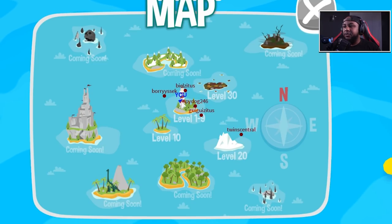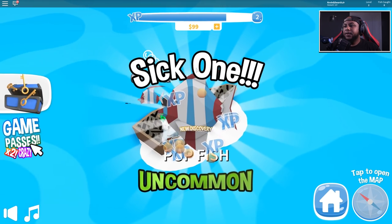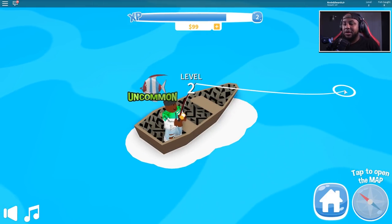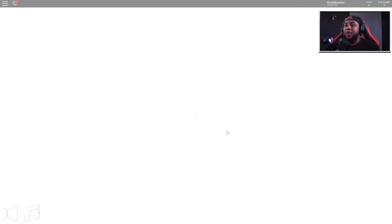We got different levels - level five will take us over, level ten is right here, level twenty, and then these are all coming soon. Looks like we can get to level 30. The level one through nine zone - we can't even get to the next island unless we're level ten. Let's do our thing and level up - come on, give me something good. A pop fish - that's uncommon! Yeah, that's what I'm talking about!